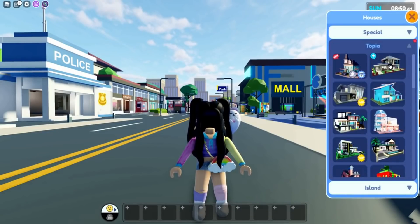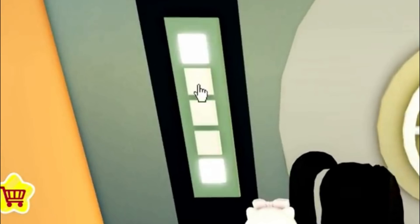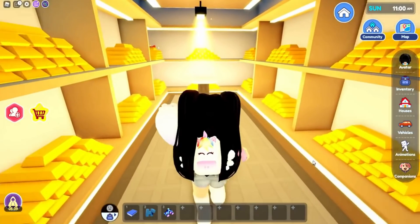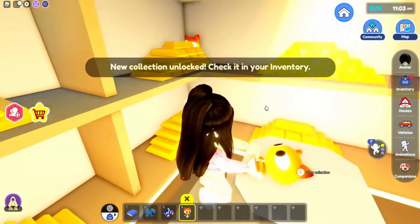Bear number 4, which is the gold one, was actually added in an updated home that we already had in LiveTopia. Go upstairs to the safe, and click all of the squares until every one of them glow, and the door to the safe will open. You will find the gold bear behind the gold bars.